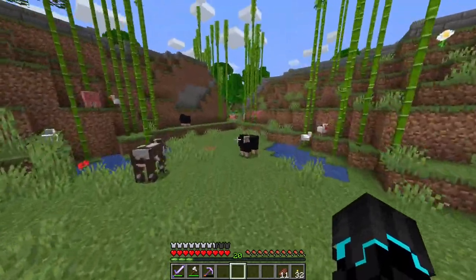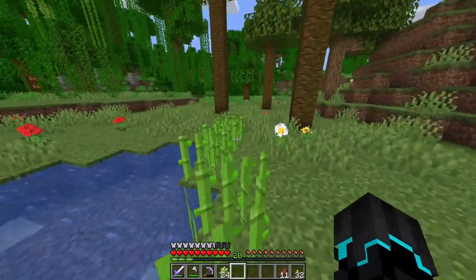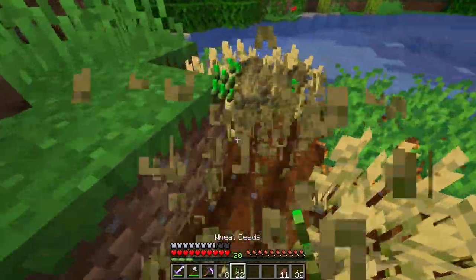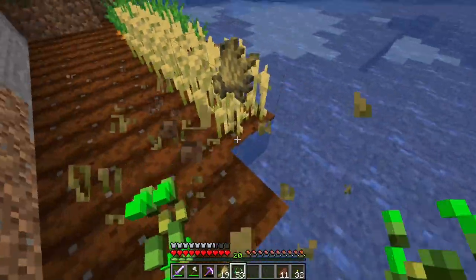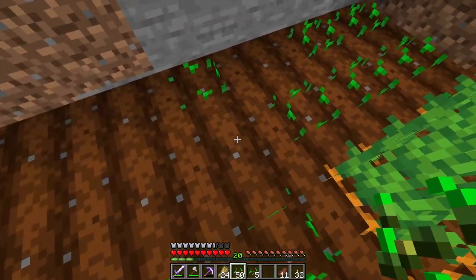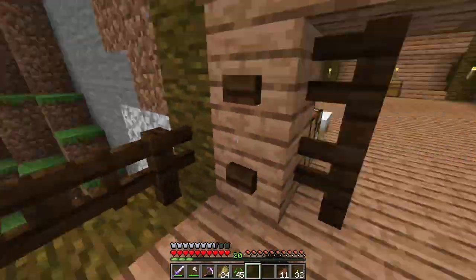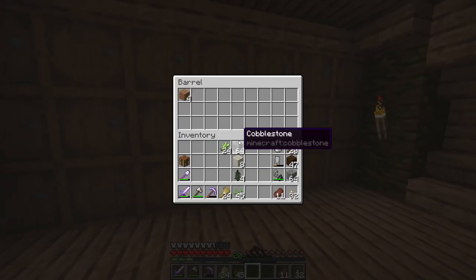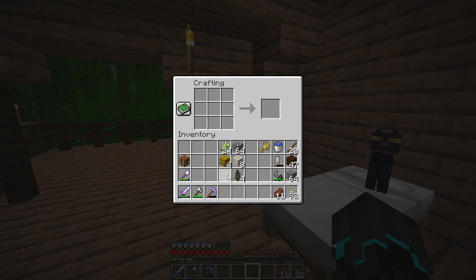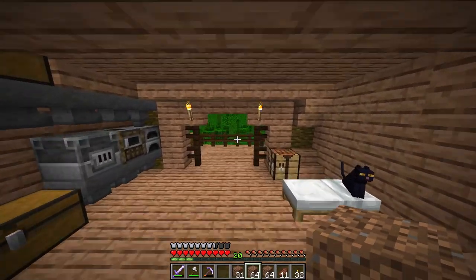I didn't bring any dirt — I need dirt to flatten this out. I'm going to grab this sugarcane because we need sugarcane instead of some bamboo to spice things up a bit. I also need the wheat here to make some hay bales, though I probably won't be able to make as many as I'd like. I actually need a wheat farm now that we have an animal farm with sheep and cows. 24 wheat isn't going to be a whole lot of hay bales. 13 more — four hay bales will have to do. Put that in there and a bunch of dirt to level some stuff.